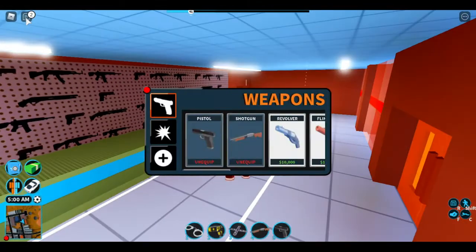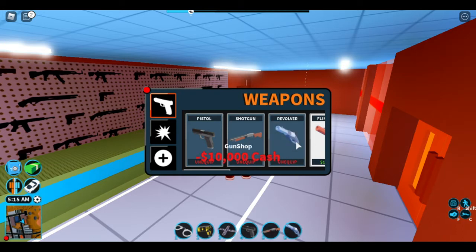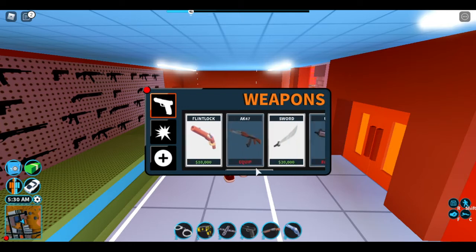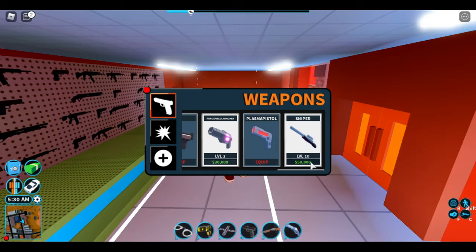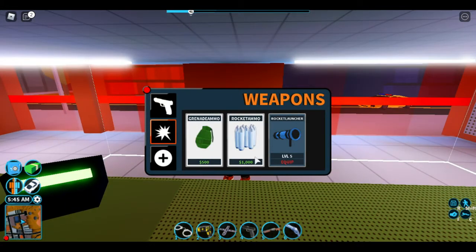In the update we have lines where we can fix things and even unequip items. I'm going to buy the revolver because it's 10k. I bought the 10k revolver — no need for the flintlock. I don't want a force field on my E-sniper, and you need level 10 for that. Grenades are 500 and rocket ammo is 1000.